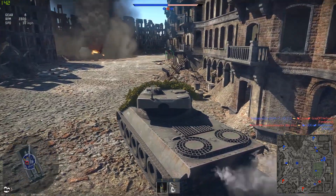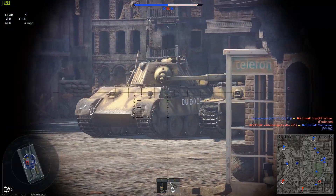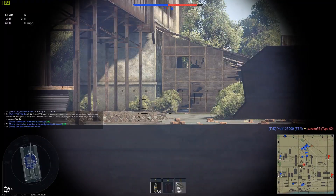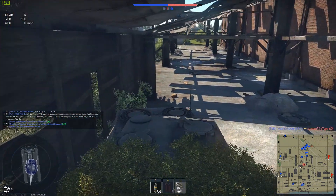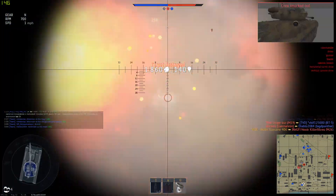To play the bread loader, you do a sneaky beaky flanky flanky, induce your superior French mobility and speed to position yourself in unlikely places. Then once you're behind enemy lines, you have a little bit of patience and wait for the enemy to think you are a threat.